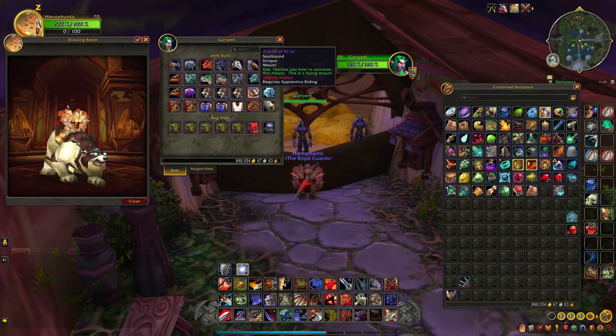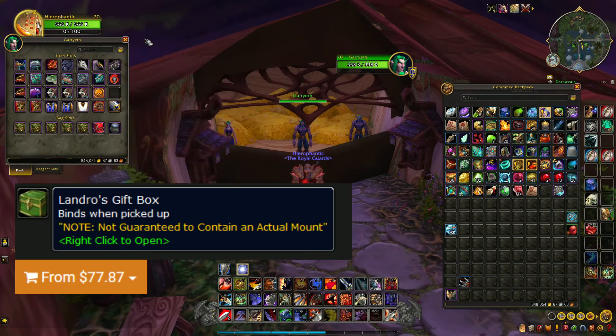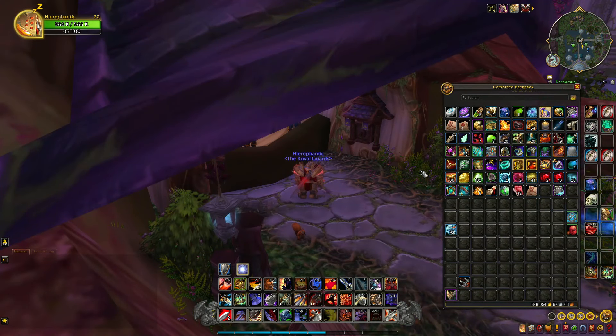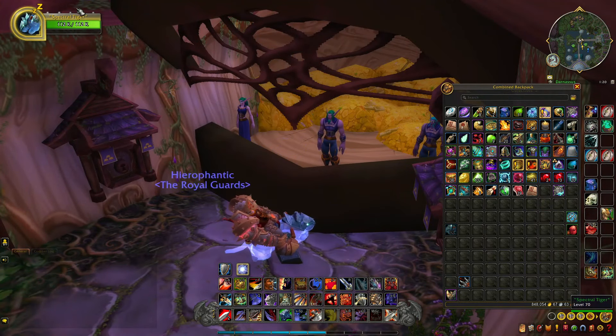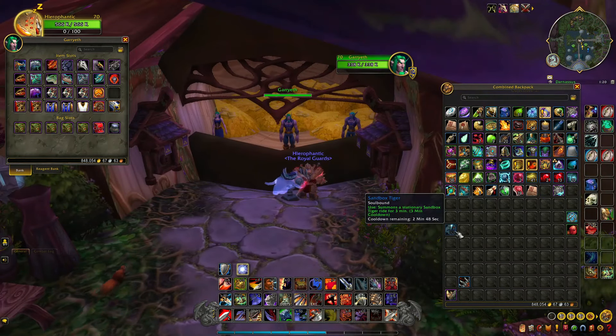Reins of the White Polar Bear from Storm Peaks — the daily or weekly quest. Ashes of Al'ar from Tempest Keep. Now, Sandbox Tiger — I got these from a special loot chest, I think in episode 100. They drop from a TCG loot box, which has a very small chance of dropping a Swift Spectral Tiger, so I had to buy one. They're like a hundred pounds, crazy expensive, and all I got was this — not quite a spectral tiger. Okay, putting them back in the bank.